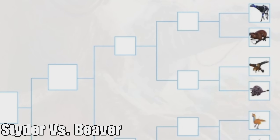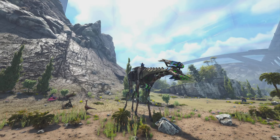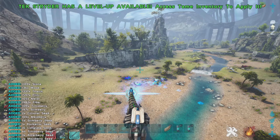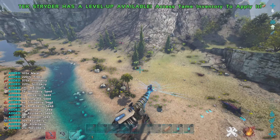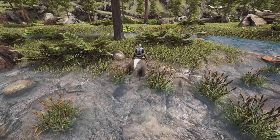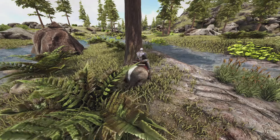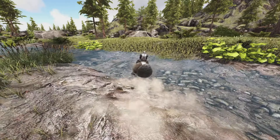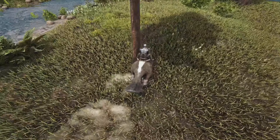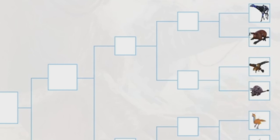Next is the Strider versus the Beaver. The Strider can harvest every resource in the game extremely effectively, and with the saddlebag modules it gives weight reductions and can automatically transmit resources to dedicated storage. The Beaver just harvests wood — it harvests a lot and is good at it, and you can get it on many maps. But the Strider is just better because you can get way more wood with it, plus every other resource in the game. So the Strider wins.